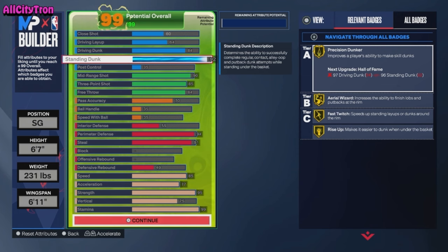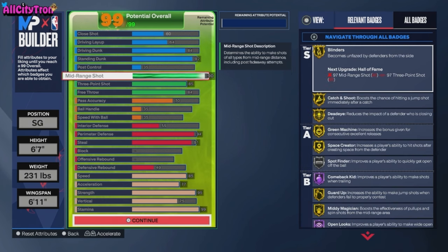As for the 92 standing dunk, you get Fast Twitch on gold, Rise Up on gold, Precision Dunker on gold, and Aerial Wizard on gold. 92 standing dunk is so overpowered in this year's game because if you cut backdoor and you have a goated point guard, you're gonna get those backdoor dunks and go up strong every single time.